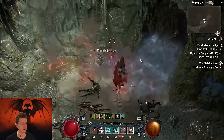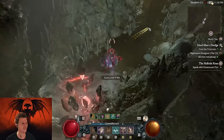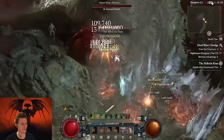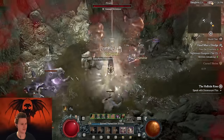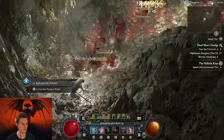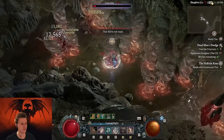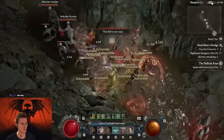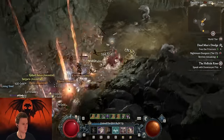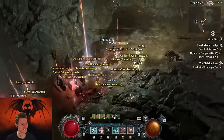Chop chop. Might want to try this in endgame as well — it's probably also a good endgame build. Sure, this is going to do Pit 100. We'll see what it looks like after whatever they change. And the teleport ability — and it also spawns some twisters. Obviously we don't have the twister size legendary — that one probably won't be available early. Do you want to see what my twisters are doing? Oh, there's a goblin lift here — boom boom boom boom boom boom. Oh man, this is such a crazy build.